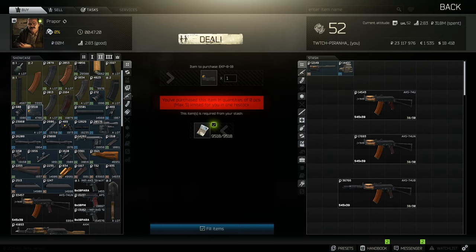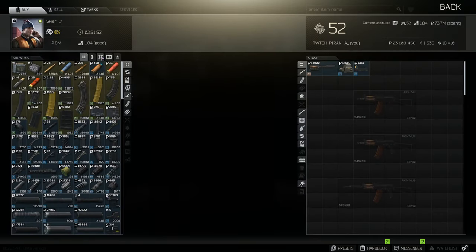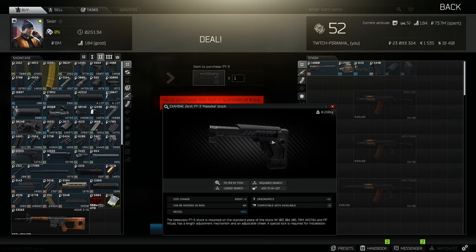Now we're going to head over to Skier tier 2 and grab ourselves the RK3 pistol grip, the RP1 charge handle, as well as the PT-74S PT lock, and the Zenit PT-3 buttstock.